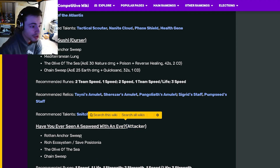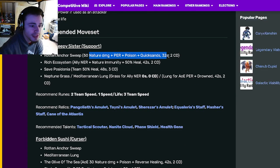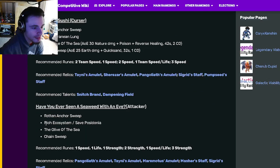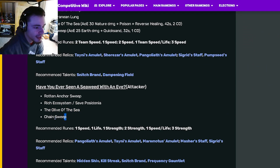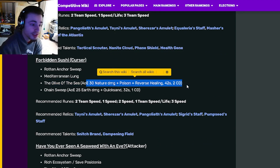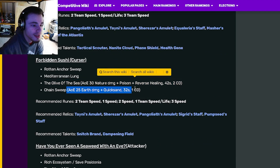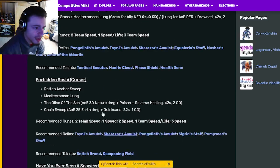And then we have the attacker moveset, which is going to use the run anchor sweep — which is the nature damage with PER, poison, and quicksand. And then it also uses the rich ecosystem move, which is going to be the ally NER with nature immunity and heal. And it uses the olive of the sea and chain sweep, which are going to be the AoE 3D nature damage with poison reverse healing, and AoE earth damage with quicksand. Her attacker moveset is definitely the weakest one out of the three.